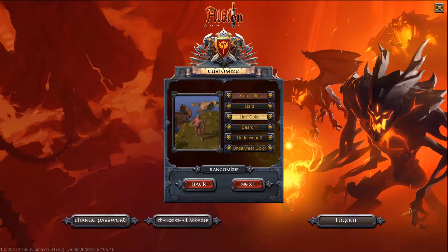Yeah, let's go with that guy. So I can choose my skin color. I kind of like my guy to have, like, a little tan. Let's see. Yeah, that looks good.